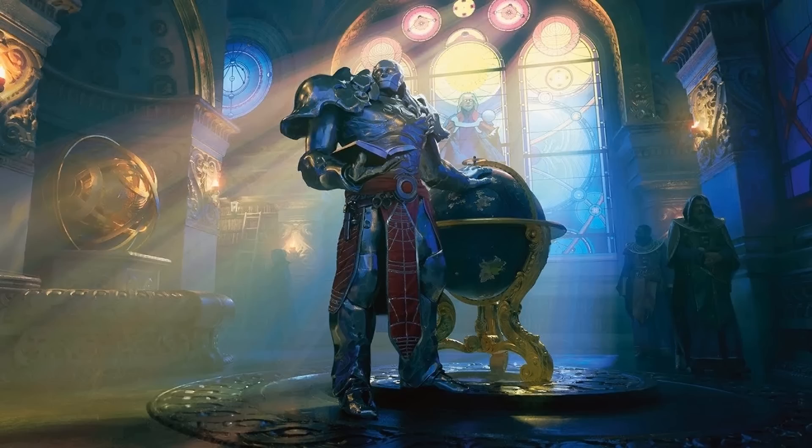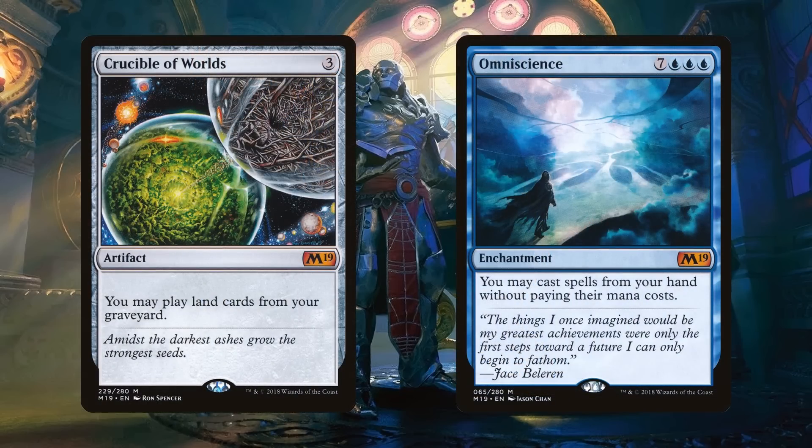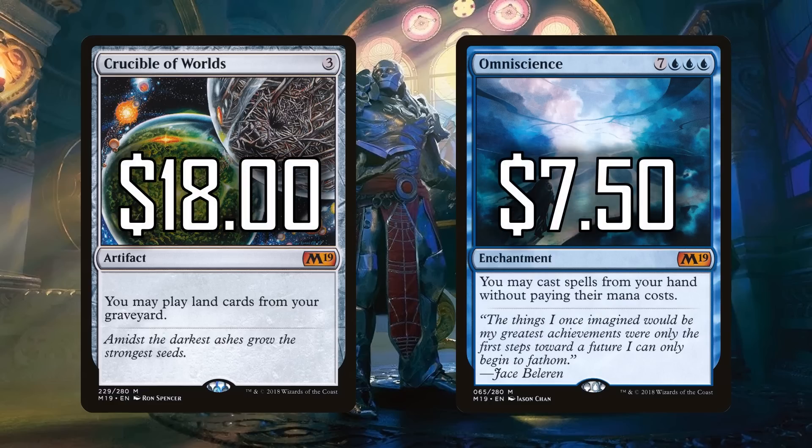In my top eight list, I do have eight cards, but first I want to give a shout out to some reprints because there were some amazing reprints in M19. Two particularly awesome commander cards: Crucible of Worlds and Omniscience. These are staples in our format. Crucible of Worlds allows a huge recursion engine, coming in at $118 — not cheap, but cheaper than it has been in the past. Omniscience is a 10-mana enchantment that lets you play stuff for free, which is pretty broken in our format. So if you want these cards, you should probably get them now as they're sitting around in people's trade binders.